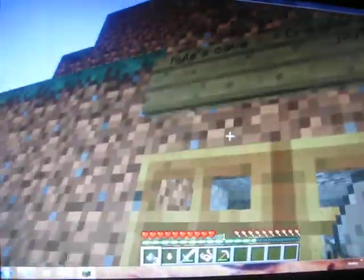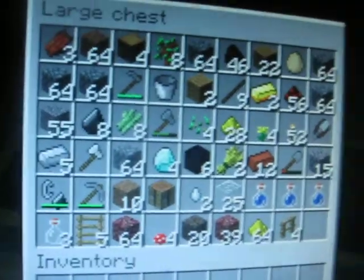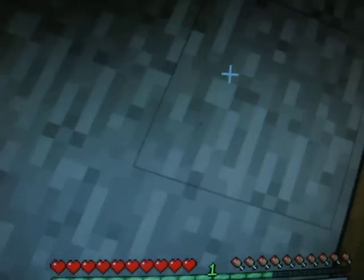Here's my room — Kyle's cave, creepers stay out. Let me put all my junk in my chest. So here's my bedroom, my cauldron, my furnace, my large chest, my crafting table, my small chest, my fireplace, my mineshaft, and my outlook tower where I can look out onto the world.